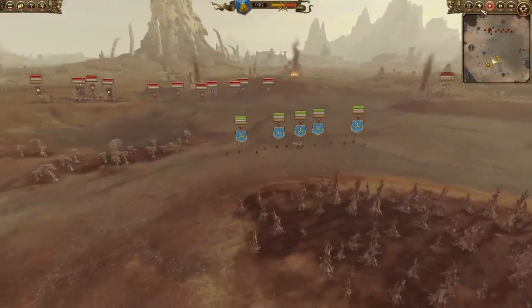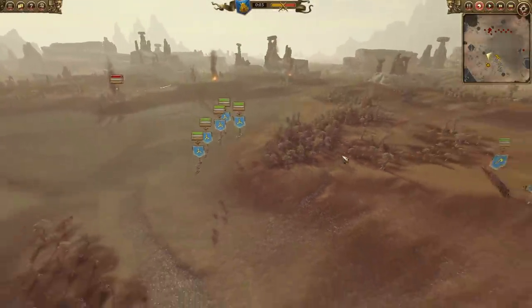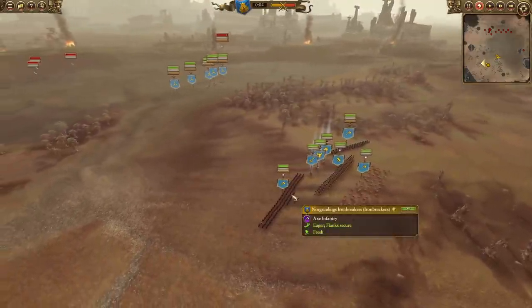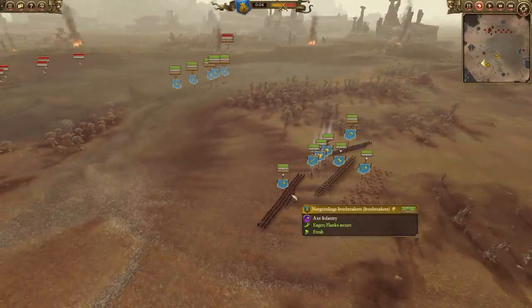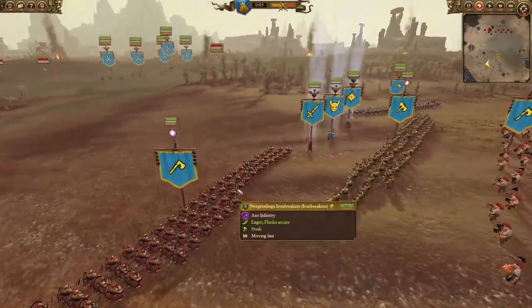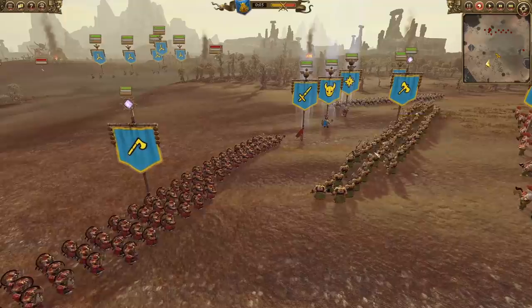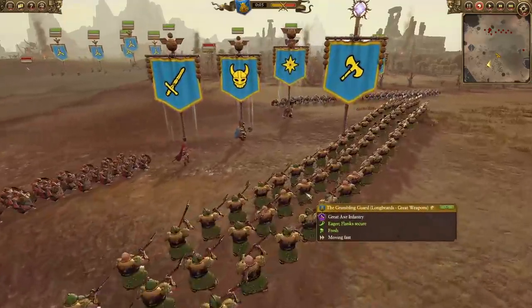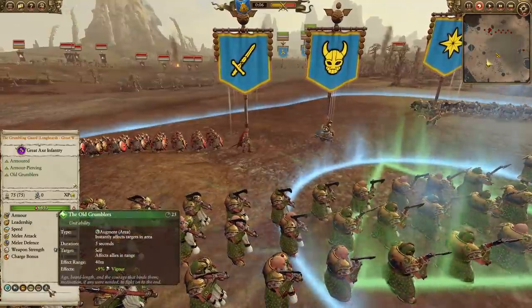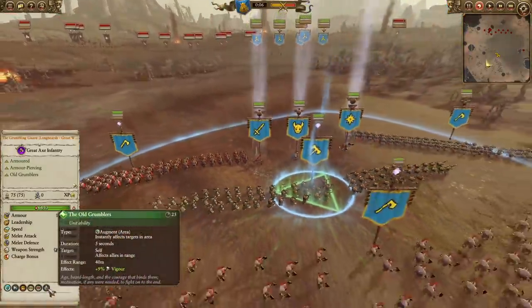We are coming in with our most degenerate of Dwarf builds — the Anti-Chaos Dwarf Box. It's not really a box, it's kind of just a very small formation. Basically you go with just two Iron Breakers: Norgon Link's Iron Breakers and another unit of Iron Breakers. We also have the Aura coming in from the Grumbling Guard, and in a relatively tight box this is quite good — it gives a 9% aura to your entire army.